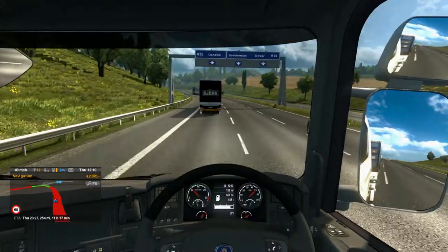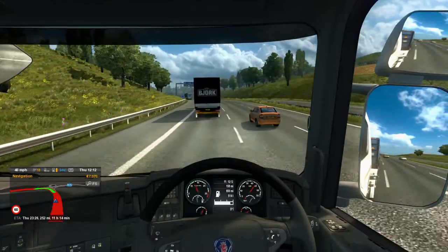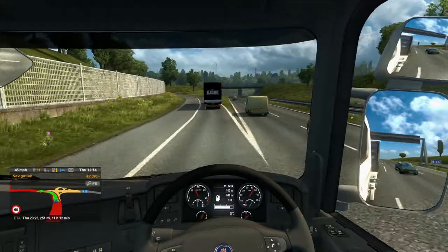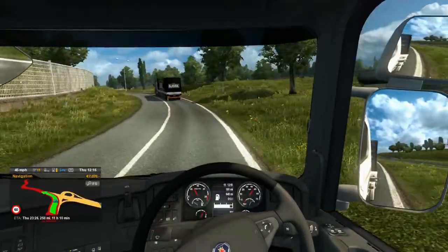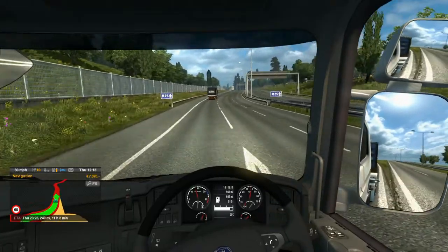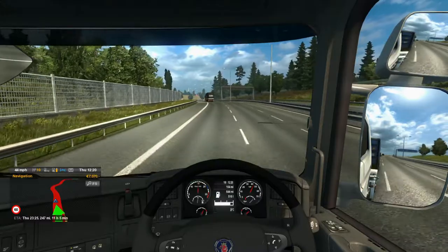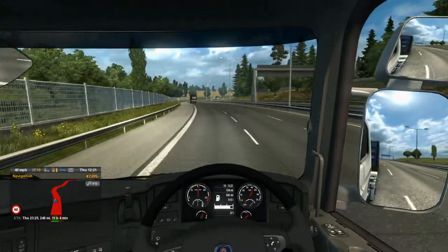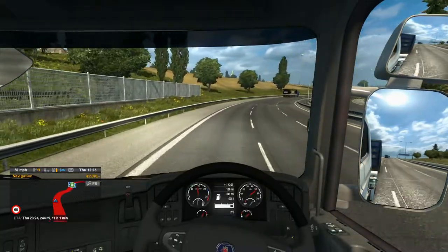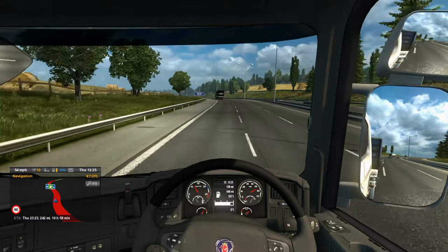I do like doing map testing, just experiencing the scenery on different map packs. Pro Mods is my personal favourite because you get to go to Iceland in the snow - I just love it. They do a great job. It also packs out the Scandinavian DLC a bit more - it adds to it and fills out the sparser bits, which is great. It also means you'll be able to go to the Scania test track, which you can't do in the Scandinavian DLC, which is a bit disappointing.